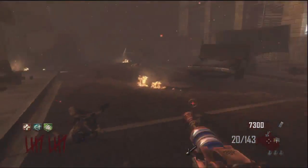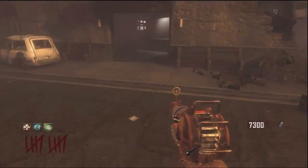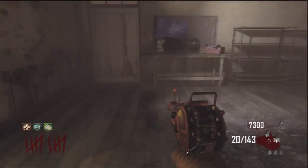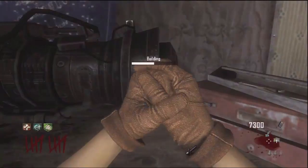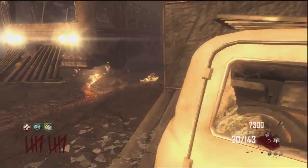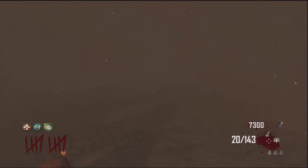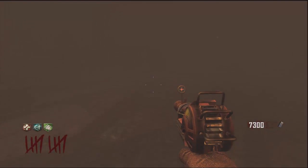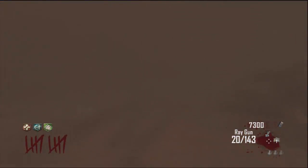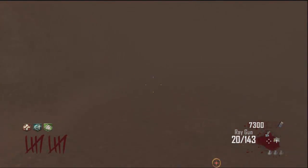I didn't pick up the double-tap at the farm — oh well, the farm is where we're running the strat, so I'll do that last. We can add this third part here. Now all we have to do is go to the power station, activate the power — make sure you have a turbine to do this. Then we'll run back, get the last piece, apply it to the jet gun, pick up the jet gun, and then go build the pack-a-punch machine.